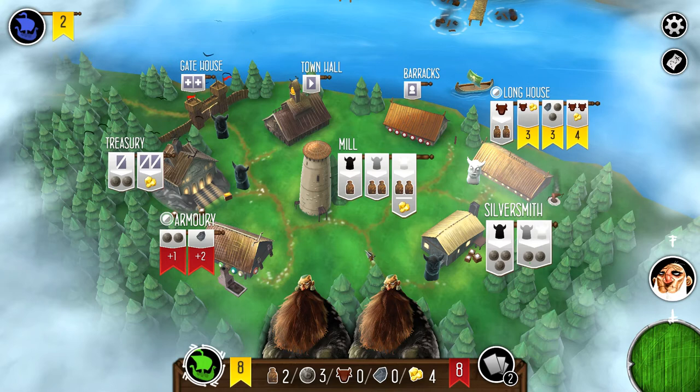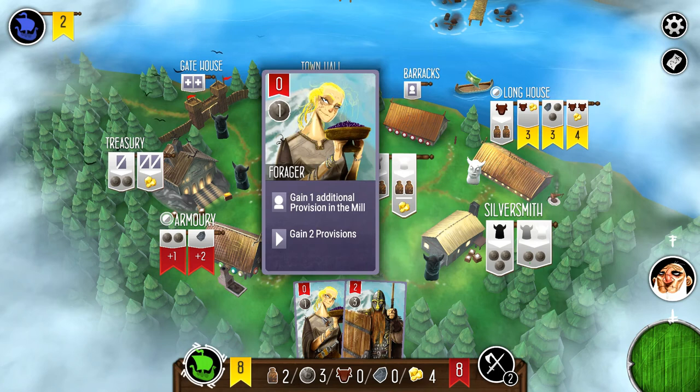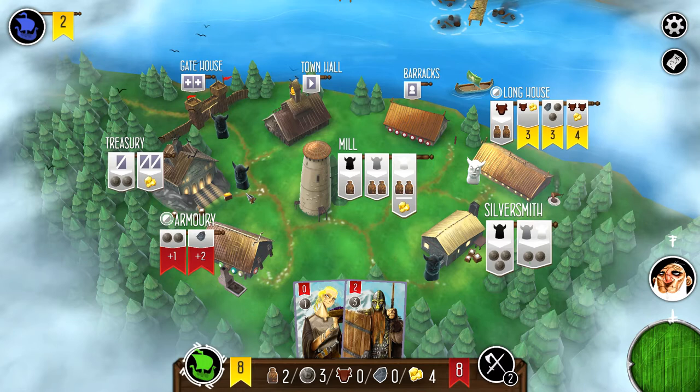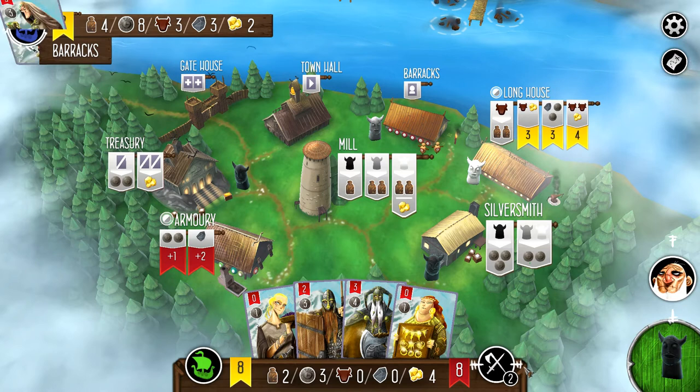Let's look at our crew. I like this guy. The forager isn't that interesting. We'll take the gatehouse and pick up a couple more — there's another one there. We're going to pick up the two-strength and three-strength guys, and then we're good to go.